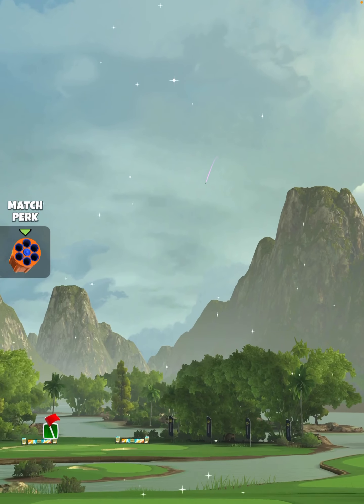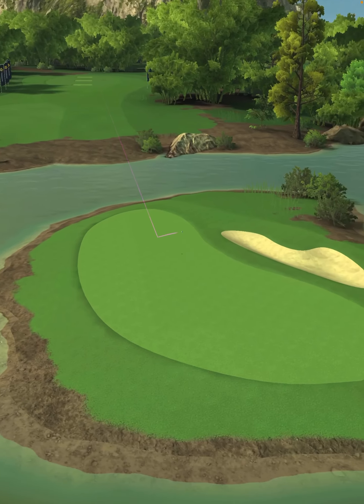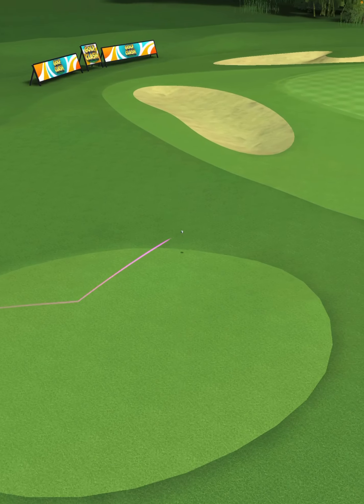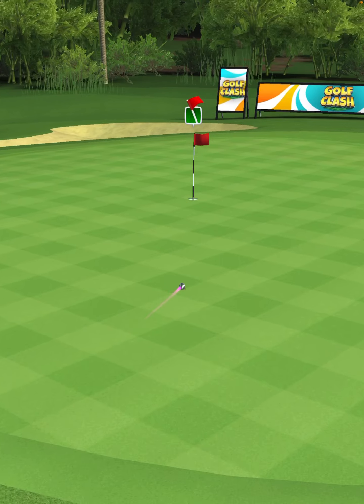We hit perfect. The ball is going to land on the island fairway, second bounce is going to land on the fairway pad, and the third bounce is going to clear the rough and then roll onto the green.